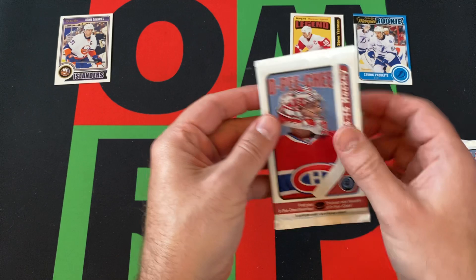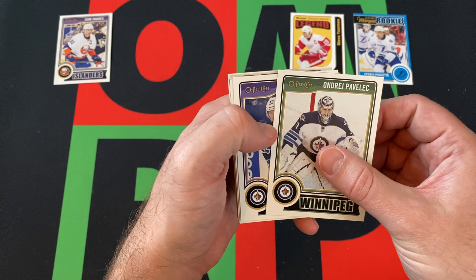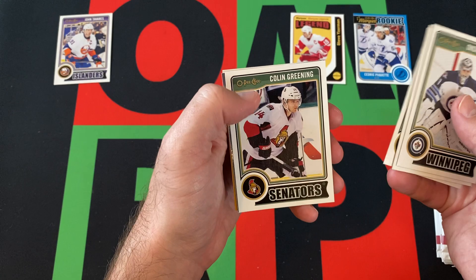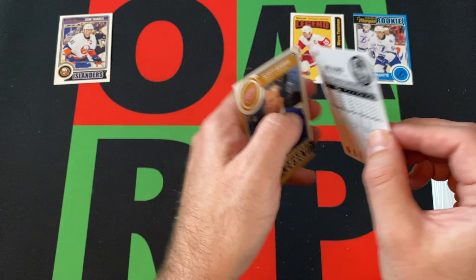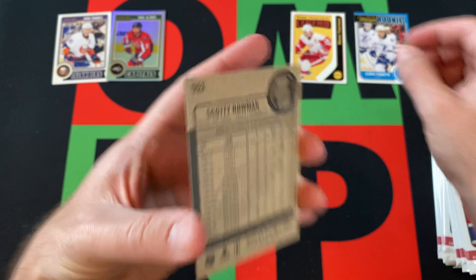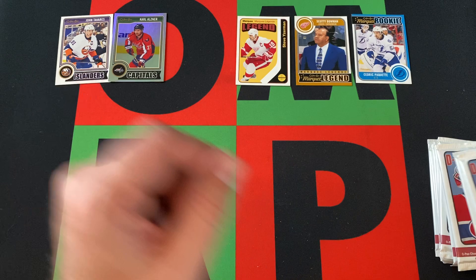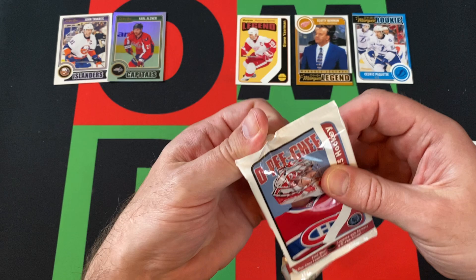We'll have to see what the next Marquee Legend looks like and compare it. Here's what the Marquee Legend normally looks like — Scotty Bowman. So yeah, that would be the retro Marquee Legend with the Yeiserman. That answers that question. I've opened up a decent amount of this stuff before so I sort of figured it out.